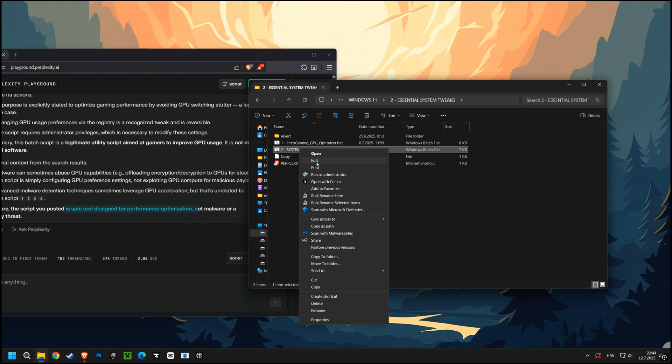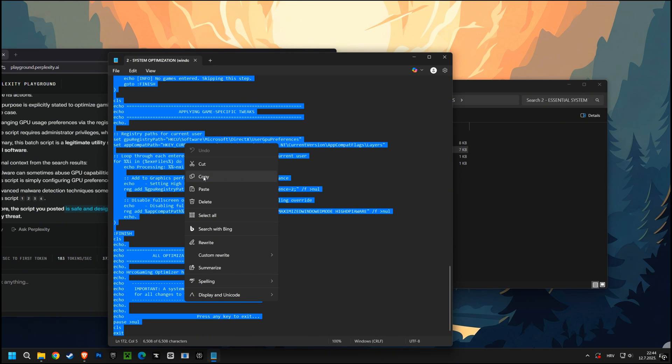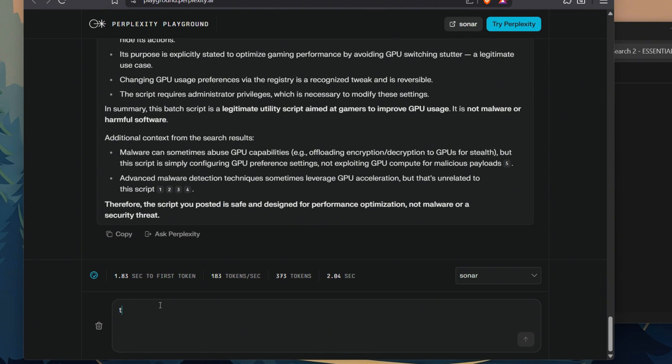Following that, we have the System Optimization script. This script supercharges your entire Windows experience for gaming by enabling hardware-accelerated GPU scheduling, activating the high-performance power plan, and optimizing your virtual memory based on your RAM. This is where you'll feel a massive, next-level boost in responsiveness.